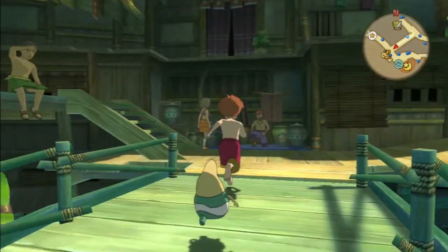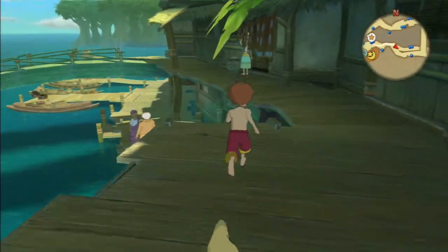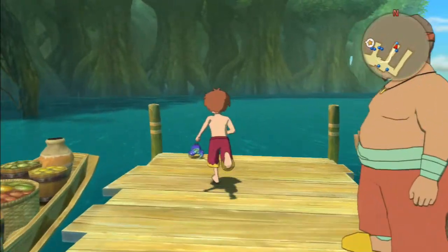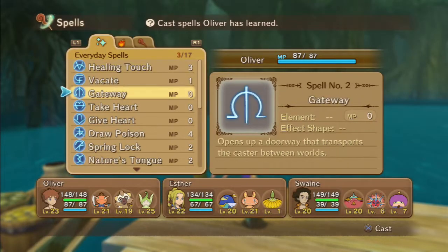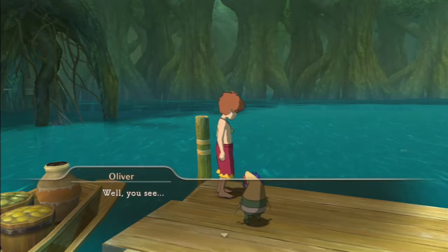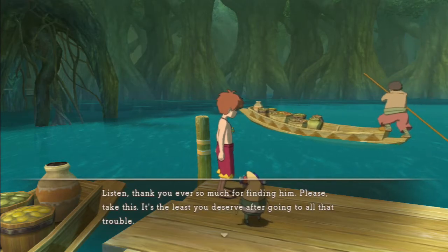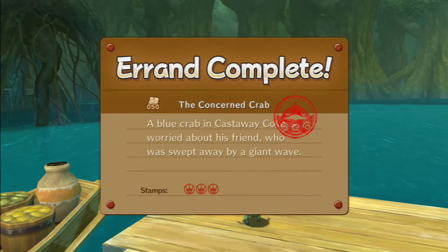We're going to head over to the talking crab now. I'm not sure if we'll have to cast the Nature's Tongue spell again or if he'll already be speaking to us from before — I'm kind of guessing it's going to be the latter. Here he is, little blue crab. I think we do need to cast it — yes, we do. We found your missing crab friend. We've got coffee — we need coffee! And we collect another three merit stamps.